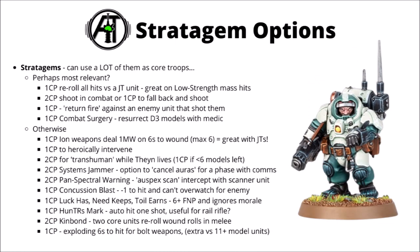Stratagems next, and as core troops they have access to a crazy amount of stuff - a few real standout ones, but also a whole ton of things that are either a little bit niche or more questionable value. You can't say these guys don't have enough options. My picks for the most relevant: 1 CP to reroll all hits versus a Judgment Token unit - if you had a 20-man squad firing out 40-odd shots, that would in theory get you 30 AP-1 auto-wounds on your target. For 2 CP you've got the option to shoot into combat, or 1 CP to fall back and shoot. The 1 CP return fire option is particularly nasty - if they get shot in the enemy shooting phase, they might just turn around and tear chunks out of the unit that attacked them.